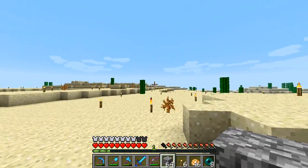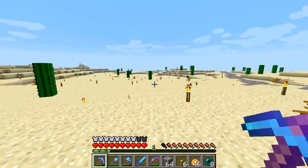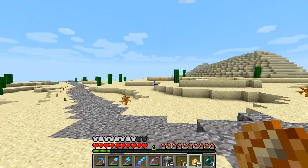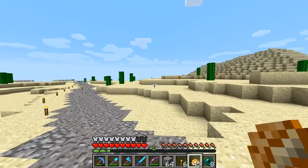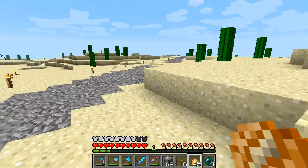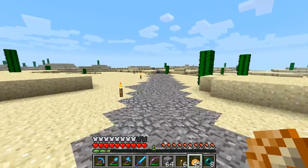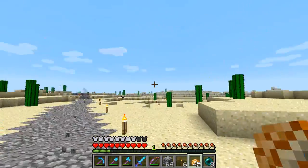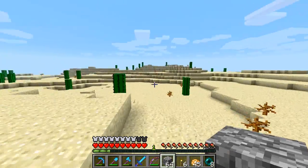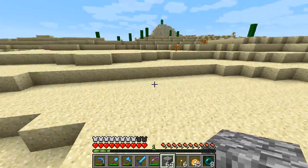Alright everyone, we are out here in the desert, as you can see. I went ahead and did some lighting up out here. The mob farm is doing okay — I wouldn't say it's doing as good as the sky mob tower, which I've disabled for now. I just want to work on the underground one. Hopefully we can get it to work well.